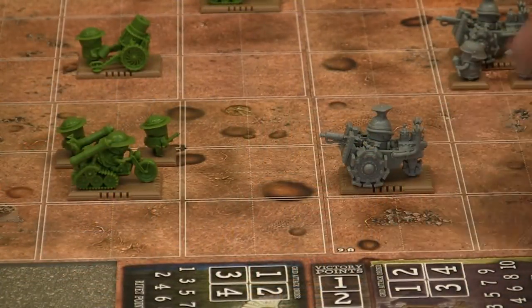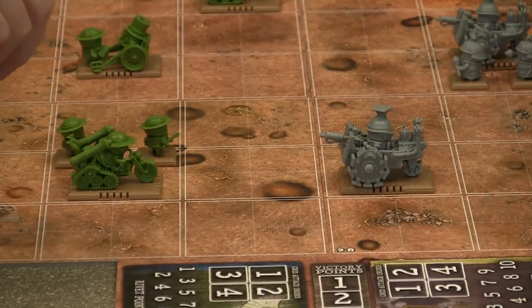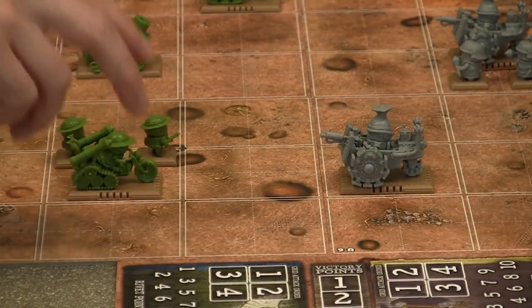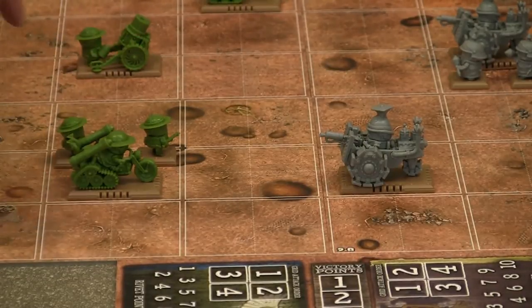So tell me a little bit about the grid attack order and how important this is to strategy in the game. Well, as you know, when you're doing movement or range you use the grids to move - the larger boxes. But each grid is made of four squares and the ordering of your units within the grid is very important to how it is attacked, or how your units are attacked.